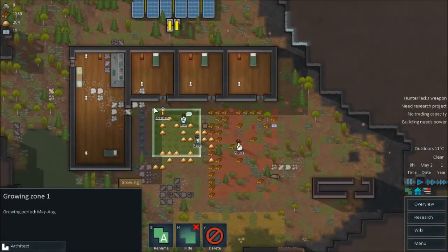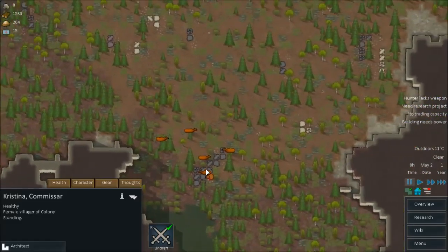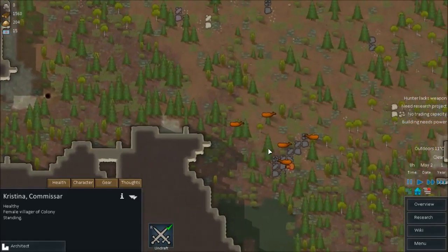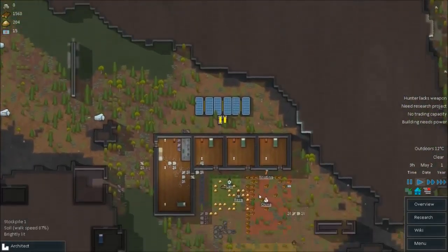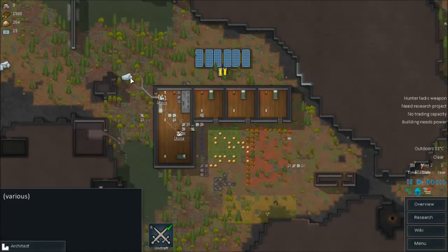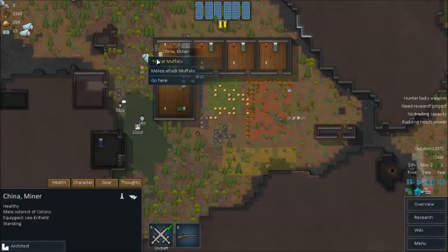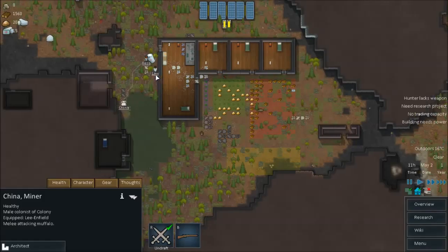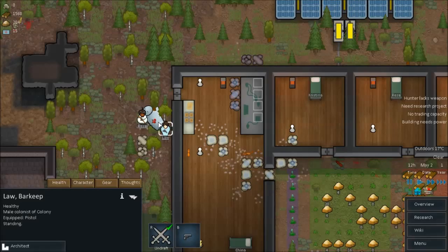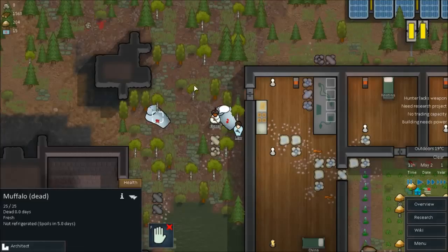I'll undraft them all and get Karina. She's got a shiv. Where was that battle? There was that pistol over here — there it is, a quick pistol. I want all three of you to run up here and fire at the muffalo. He's unconscious — now he's dead. Got another dead one. Good on you boys. That was lucky.